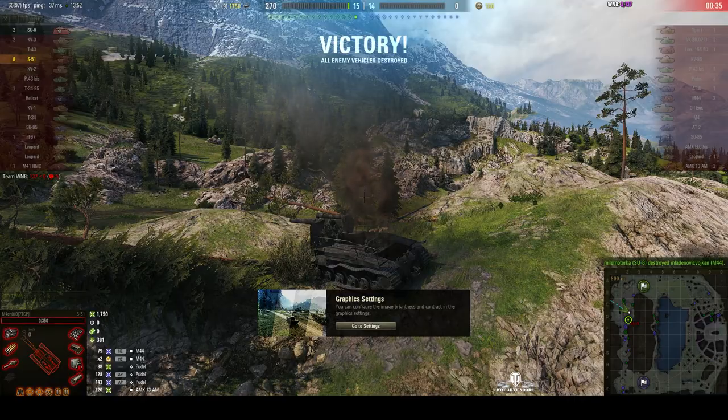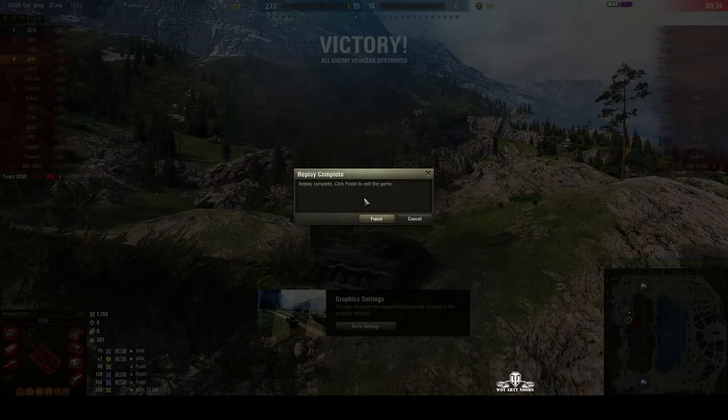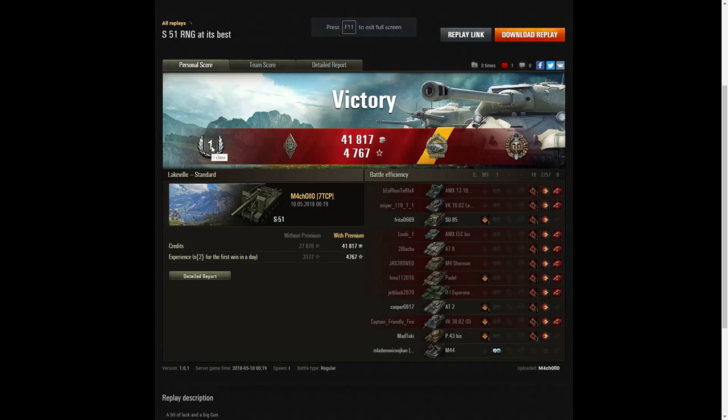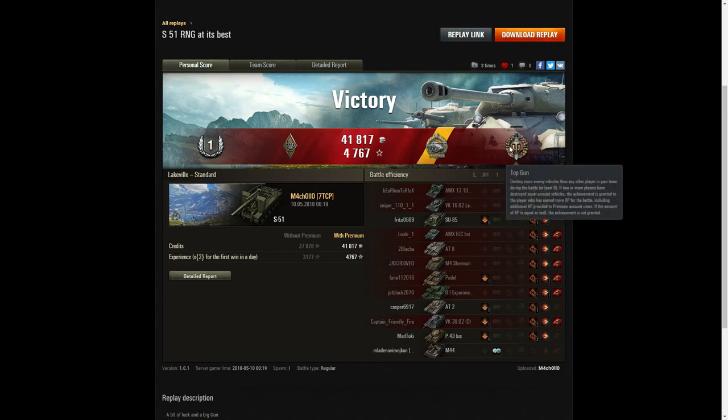So annoying — that M-44 was quick enough to get around behind Michello and shoot him in the rear just as he was trying to climb up onto that rock. It might have been easier to drive straight forward, but he obviously thought the M-44 might be covering that pass. So let's have a look at the end-of-battle stats. It's a first-class tanker for Michello in the S-51.